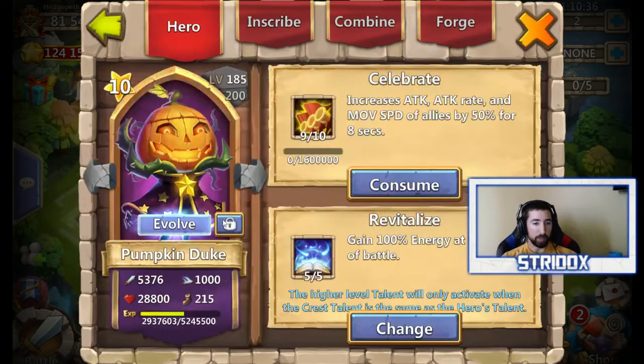Here's a regular Pumpkin Duke at 28,800 at level 185. Here's his attack, his attack speed, his movement speed, and all that other good stuff. This is what's about to happen. This is his very first evolve, and you can do so at level 180.